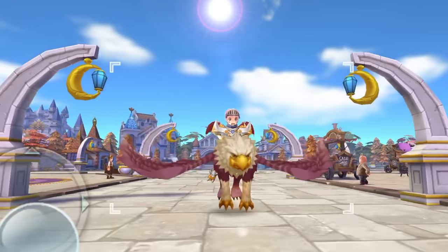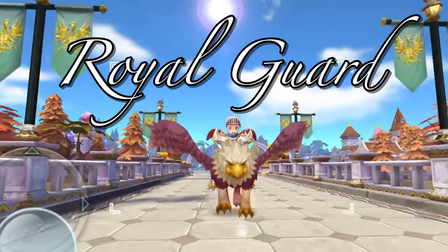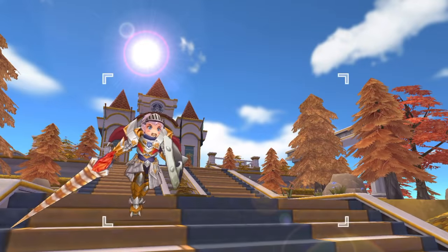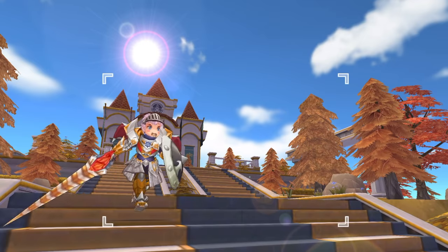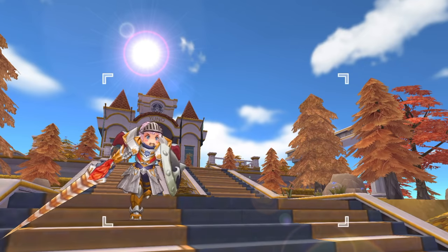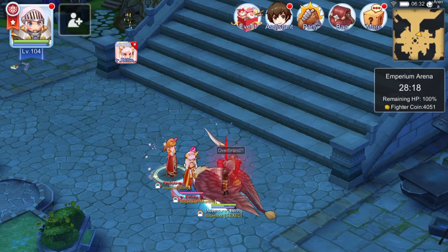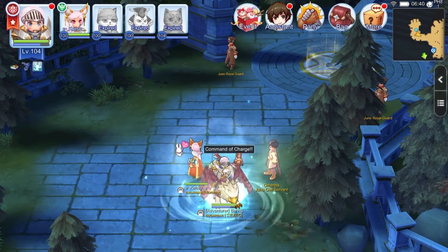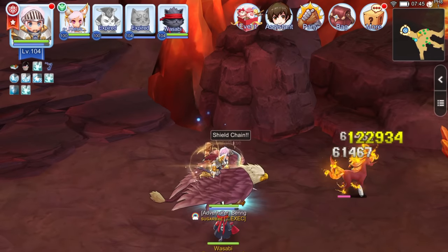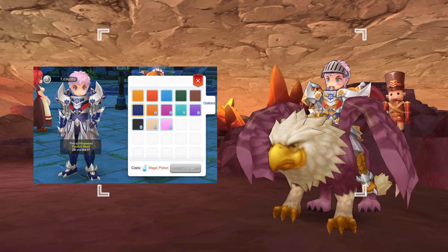Welcome back. We are continuing with the third job class demo, this time looking into all the Royal Guard skills. In this video, we'll explore all the Royal Guard skills and demonstrate each one in action. The Royal Guards are an elite order of paladins and crusaders with a myriad of supportive, offensive, and passive skills. We'll cover new offensive skills like Earth Drive and Overband, supportive skills like Command of Charge and Battle Chant, passive skills like Shield of Defense and Discipline of Justice, and a sneak peek at the various color options available for the Royal Guard.